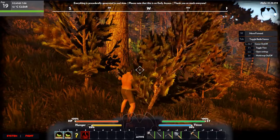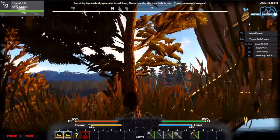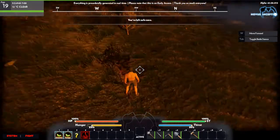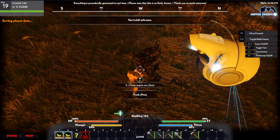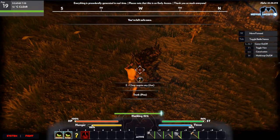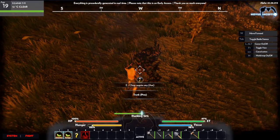You just hit E to cut down this particular tree. Once it falls, you can walk over to the tree and chop it up into pieces. When you start hacking, it will give you a variety of logs as you go.